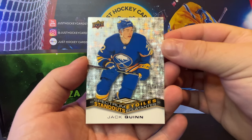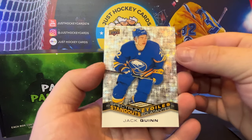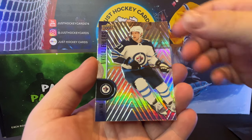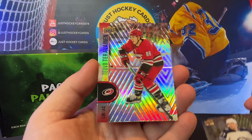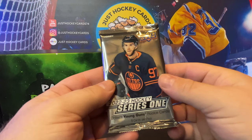Spectrum Standouts — Jack Quinn. Oh, this is this year's product. Sweet. Spectrum Standouts: we've got Jack Quinn, Nikolaj Ehlers, and Teuvo Teravainen. All right, we'll start with Series 1, 22-23.